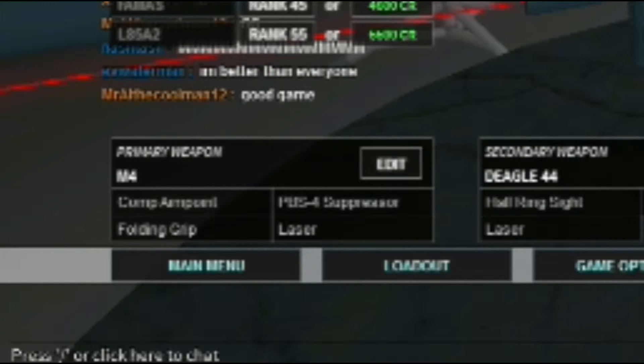Now we're moving on to the M4. We have the Compaing Point, PVS4 Suppressor, Folding Grip, and Laser. The Compaing Point is more of a tactical kind of scope and it looks pretty nice — it's simplistic, just a red dot. The PVS4 Suppressor is just a suppressor; you can grab any suppressor you want and look at the stats. I just happen to like that one. The Folding Grip is for decreased recoil, and the Laser because this gun is more of a hip-fire gun in my opinion. Let's get on to the maps this is good with and some gameplay to go along with it.